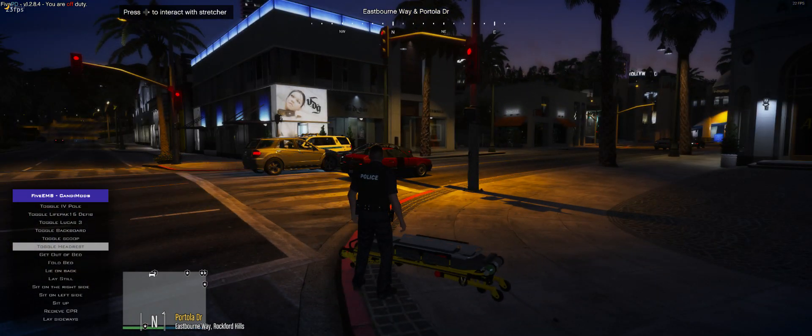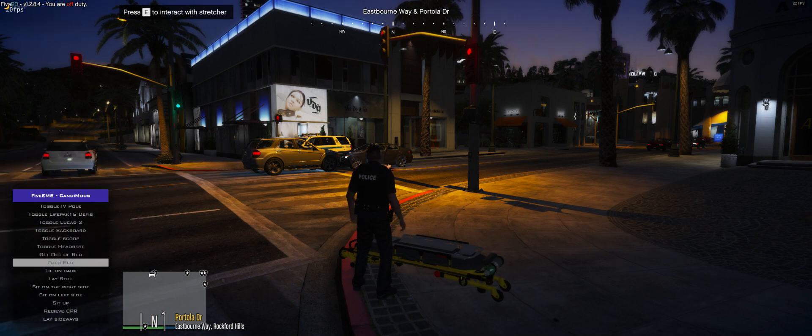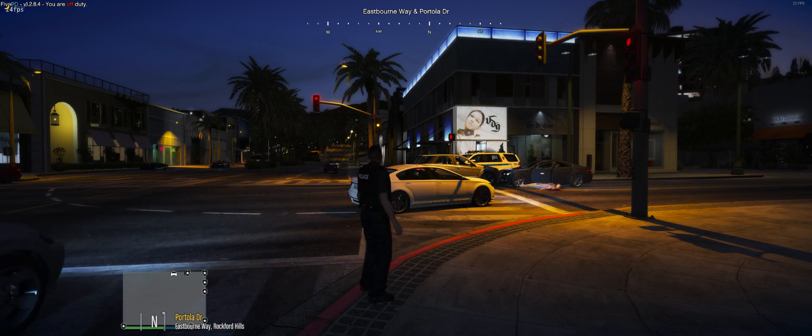These options only apply to the first stretcher. For all other stretchers you kind of have to guess and know what equipment slot everything is in — I'm working on a fix for that. The fold bed option is going to delete the bed and any equipment that you have in the area, including the EMS tent.